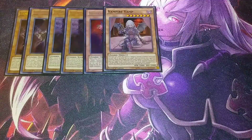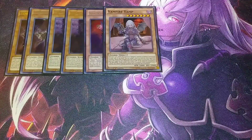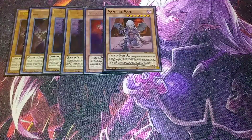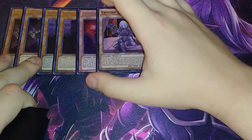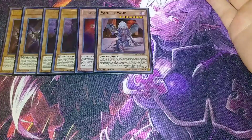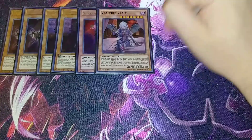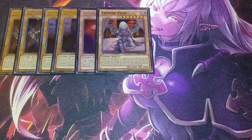Vampire Vamp's combo with Fraulin can OTK your opponent so easily. Once per turn, when this card or a vampire monster is normal summoned to your side of the field, you can target a monster your opponent controls whose attack is higher than this card and equip it to her. This card gains attack equal to the original attack of all monsters equipped by this effect. If this card is sent to the graveyard while equipped, you can special summon her back. If you equip something like a Borrelsword with 3000 attack, she becomes 5000 attack — then attack directly with Fraulin for 3000, dealing 8000 in one turn.